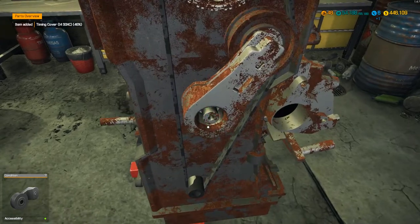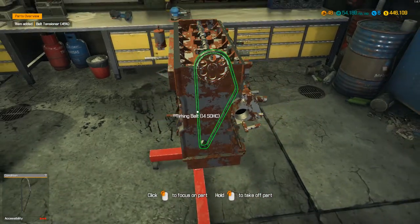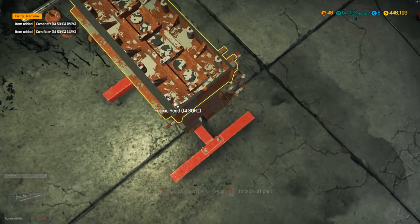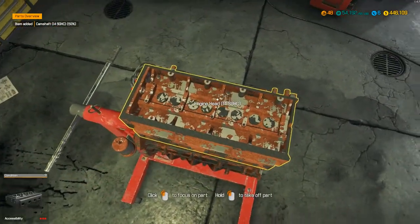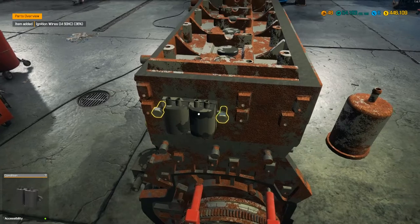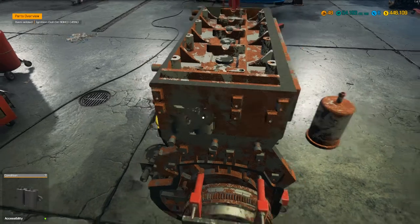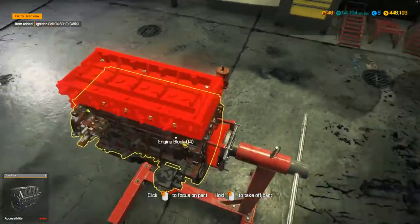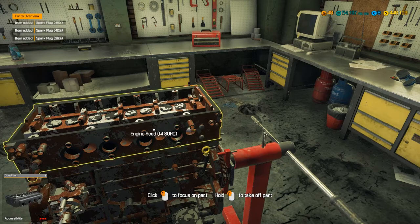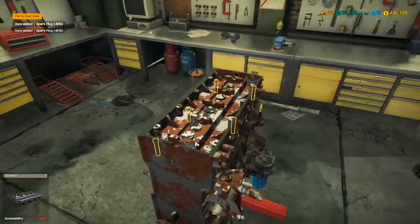Then we take the crankshaft pulley fully off and the timing cover should come off. Remove the belt tensioner and then we can take the timing belt off. Pop the cam out, then we want to take the engine head off — of course, take the ignition wires off first, and then pull out the spark plugs. Then take the engine head off — excellent, there we go.